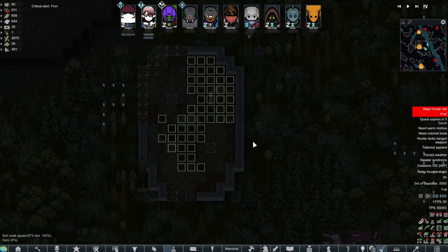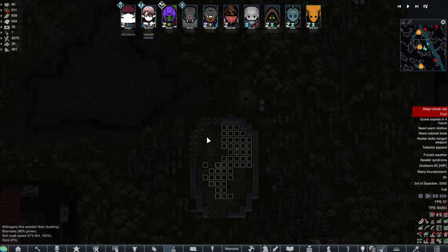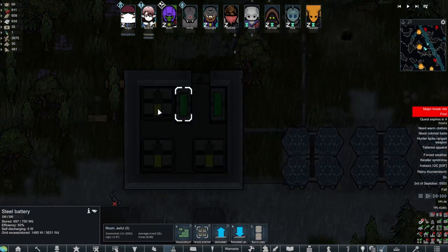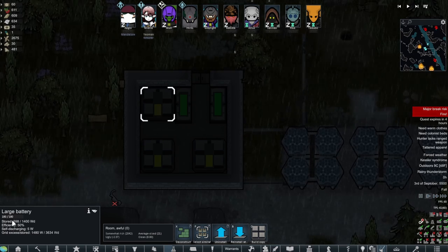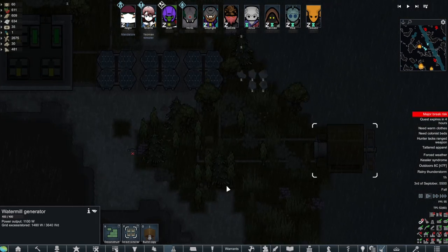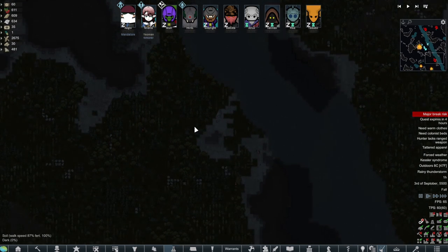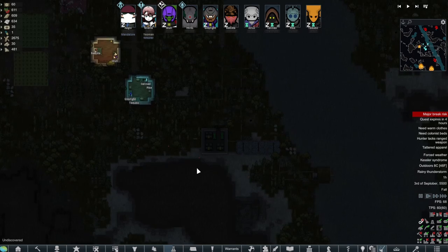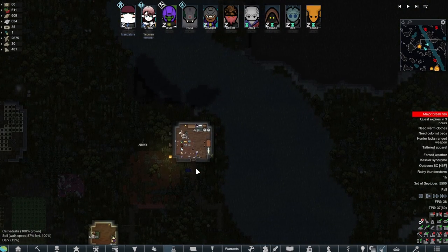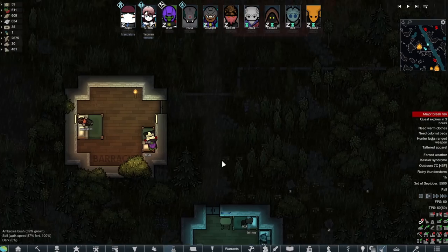This is going to be our Mandoan church — I don't think it would actually be called a church, I'm not sure what we would really call it, but we'll call it the Primary Covert Home. The water mill generator was a great idea. We could technically build a second one, though it would be kind of tricky to place. I know it was suggested that we get some fishing spots put up, which I intend to do this episode — I just have to plan it out first.